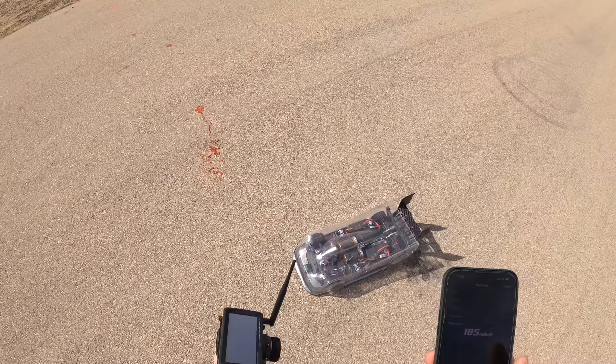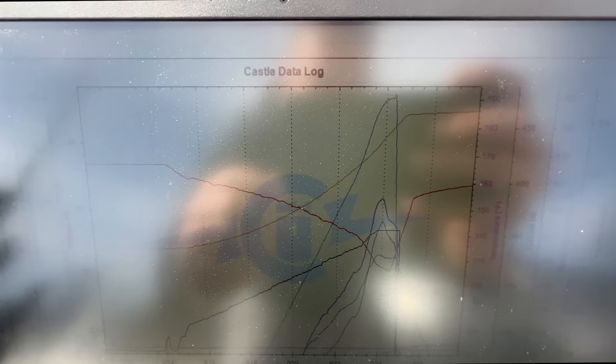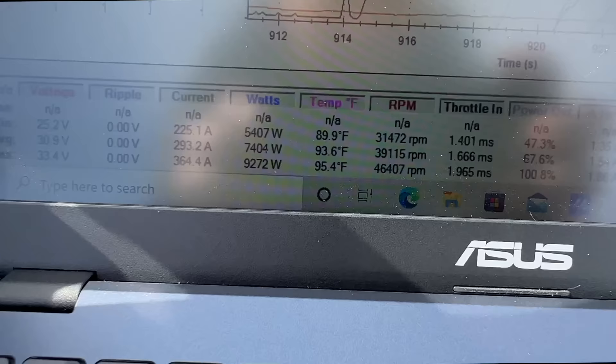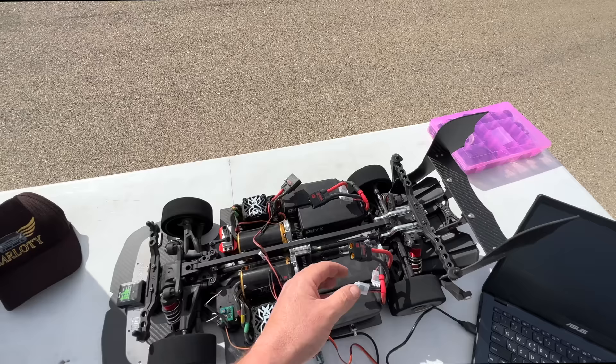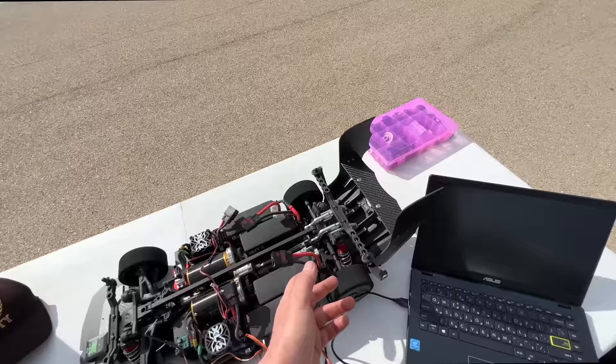185 miles an hour, second run ever for this car. We geared down four teeth on the spool. Look at that beautiful amp hour line - this is probably the most beautiful you can get, but voltage dropped and dropped a lot, like we suspected. 185 miles an hour on 364 amps - that's a really good sign - but 25.2 for the voltage. So like we said, Onyx, they need heat, and they need a lot of heat. So now I have to take them out of the car, charge them, heat them up. I'm not going to change the gearing. I just want the voltage holding a little bit more, and then we're going to play with gearing.